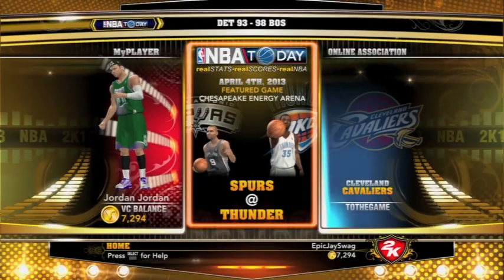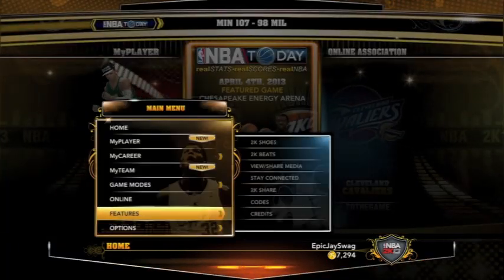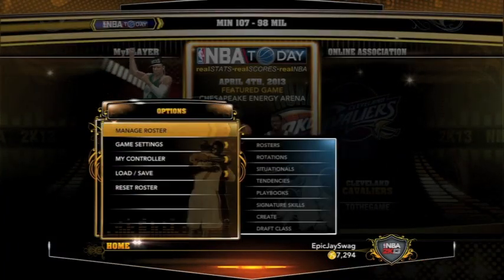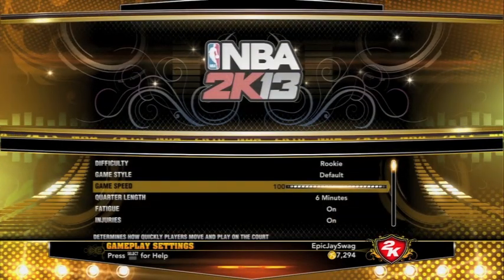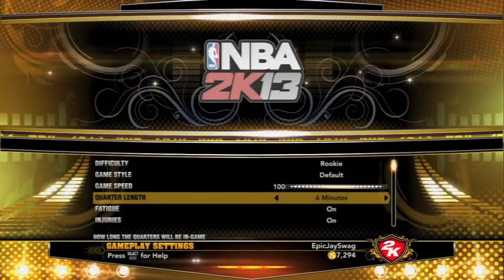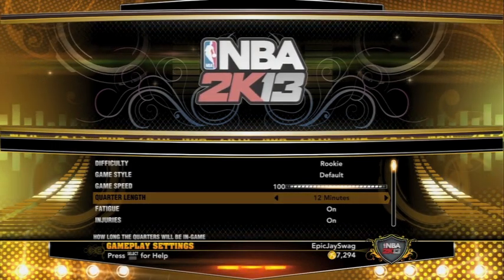Yo, what's going on YouTube? This is Jordan. If you're watching this on my new channel, great. If you're watching this not on EpicJSWAG, that's great too. So I'm going to show you a little VC trick here. What you want to do is go to the settings, set your game speed up to 100, and then set up for 12 minutes to earn the most VC.